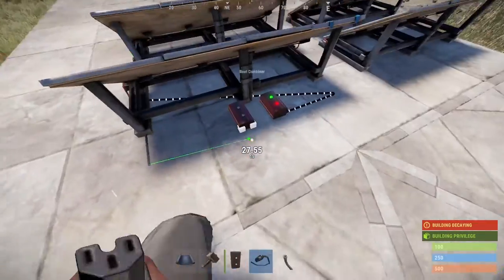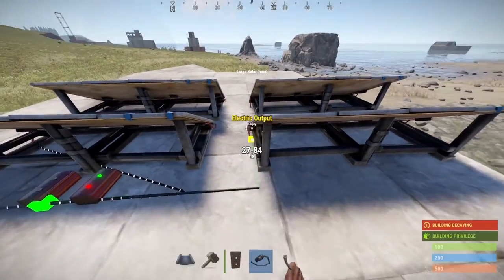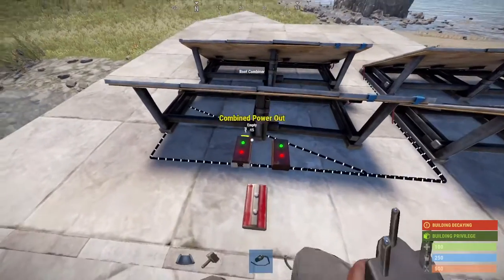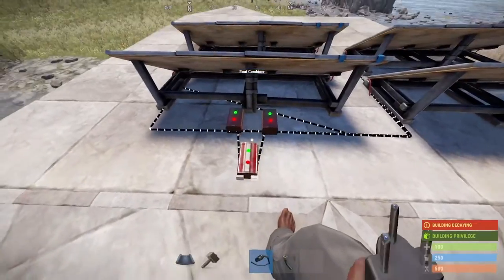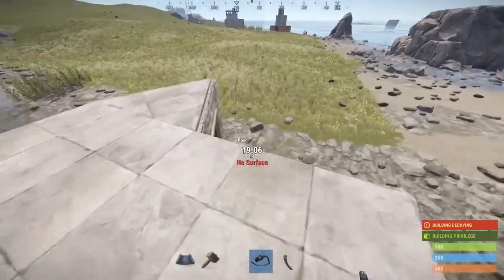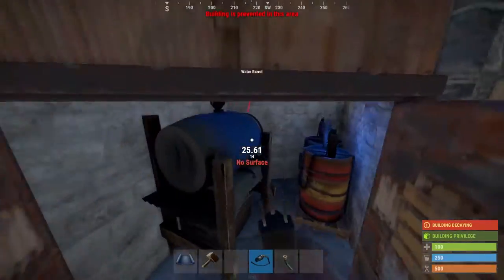You can do a good wire job — I'm just going to do a crude one since I don't want to spend an awful lot of time doing this. Once that's completed, you're going to come over here and place another root combiner like so, and then combine these power outputs into this. Next, you can lead it over here to where your medium battery is going to be, hop down, and then go inside the base and hook it up to your battery like so.